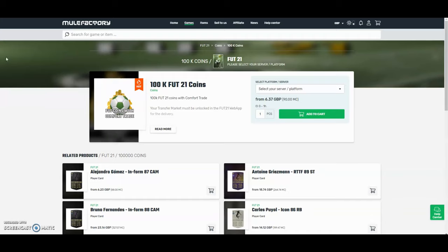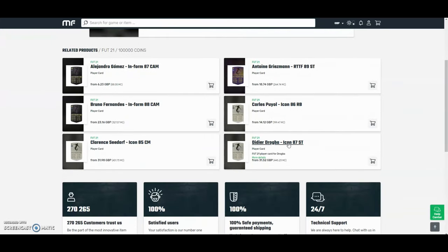Hi guys, for the cheapest and most safest coins in the whole internet, check out MuleFactory.com and use the code OWENFIEVE at checkout for a discount. They have 100% safe comfort trade and they also do lots of different deals with coins and also different players, as you can see down below. Check them out, there's a link in the description.